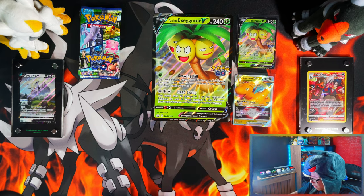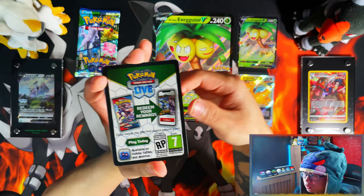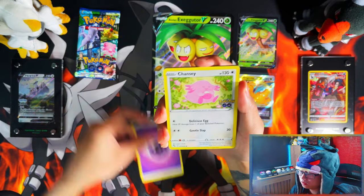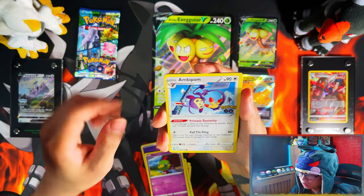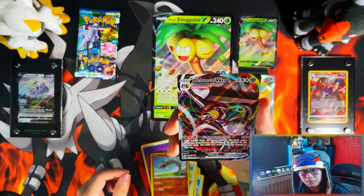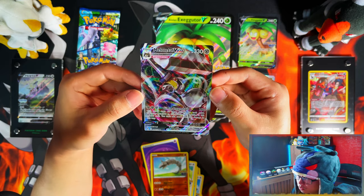Also, because this is a holiday set, I believe there is a holo in every pack, so when you open up a card it's always going to be a black gold card — you're not really going to spot yourself short there. Will the Dragonite V be the only pull I get? If it is, I'll actually be happy with that. Also a reverse holo Melmetal VMAX — nice! So this box, I like it, very good.